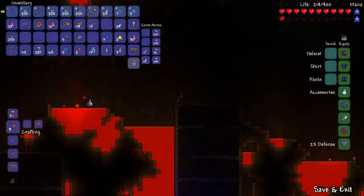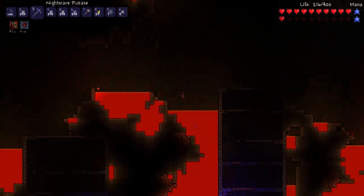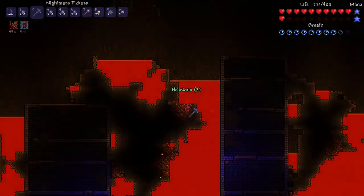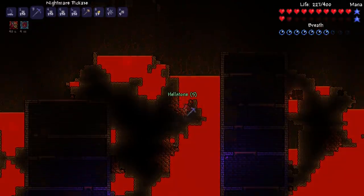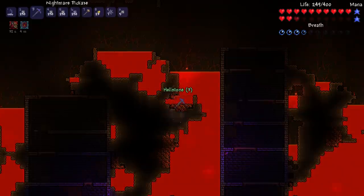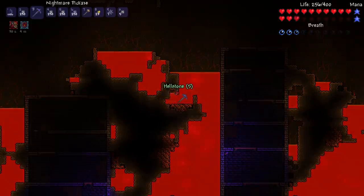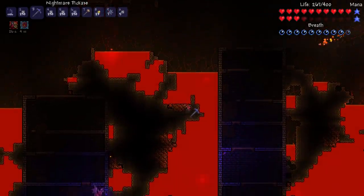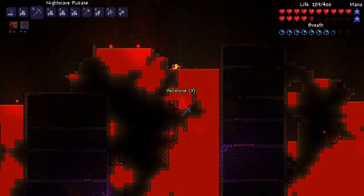This version of Terraria had buffs, so one thing I wanted to do was get some obsidian skin potions, and then I went down to hell to mine more hellstone. What's funny is that this version of Terraria actually gives you a breath meter when you're submerged in lava — you don't have this in modern Terraria. But looking back on it, it makes perfect sense: obsidian skin gives you immunity to lava burning, but it doesn't mean you don't have to breathe. I kind of agree with this version.